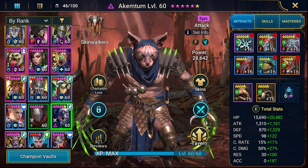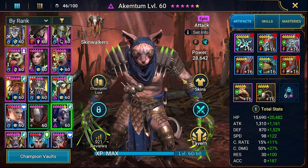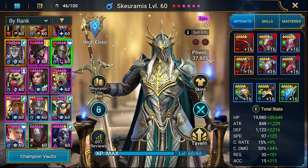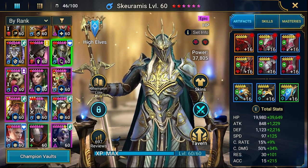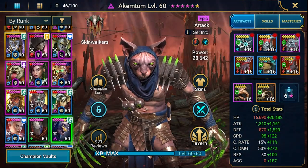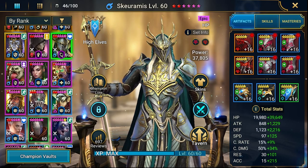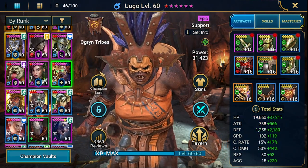I built Akentum with the provoke set — a small change from the original plan. Previously Scram was geared with provoke, but now he's in the cursed set so he'll be placing additional hexes. Those two guys are a backup for each other — hex and provoke, hex and provoke — so if one goes down, the other covers.